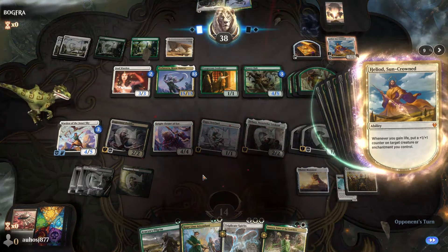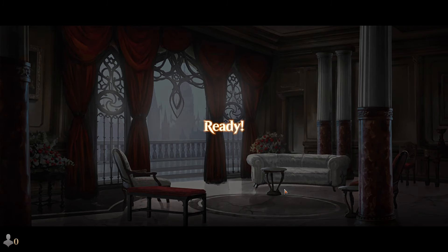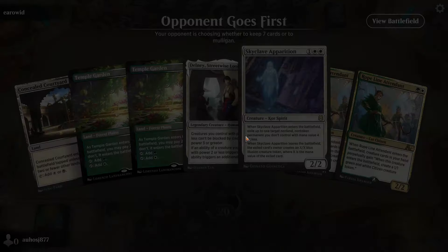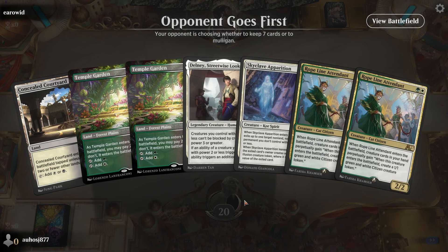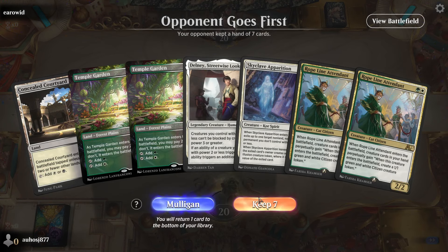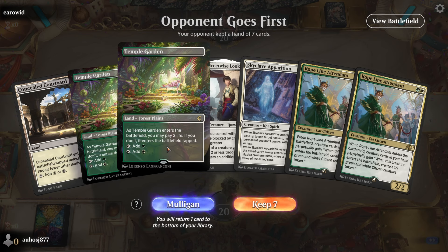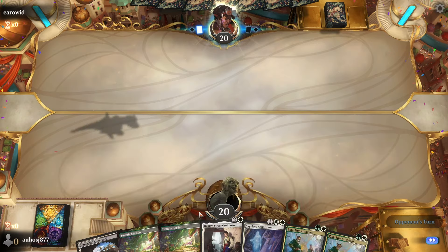Apologies for the interruption during that last round — my wife walked in while I was recording and I had to pause. We lost to the Scurry Oak combo with Heliod. Soul Sisters can be a tough matchup without Skyclave Apparitions or Conclave Tribunals, especially with Soul Warden out.